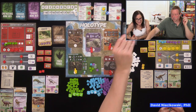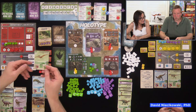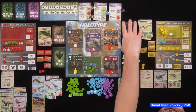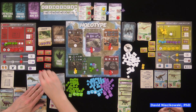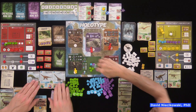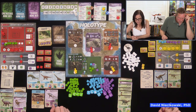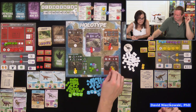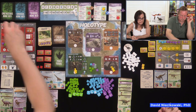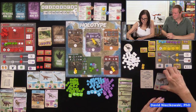David draws three specimen cards and gets herbivores he needs, discarding the ones he doesn't. He keeps the sauropod card Julie took and notes she's not going to get it now. Julie bumps David's field assistant. David recalls and needs more research. Julie has a lot of green fossils and goes to get research for a high-cost focus board condition.